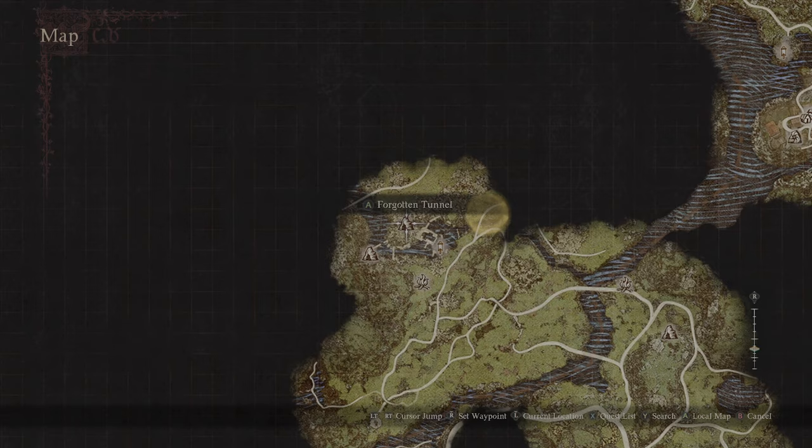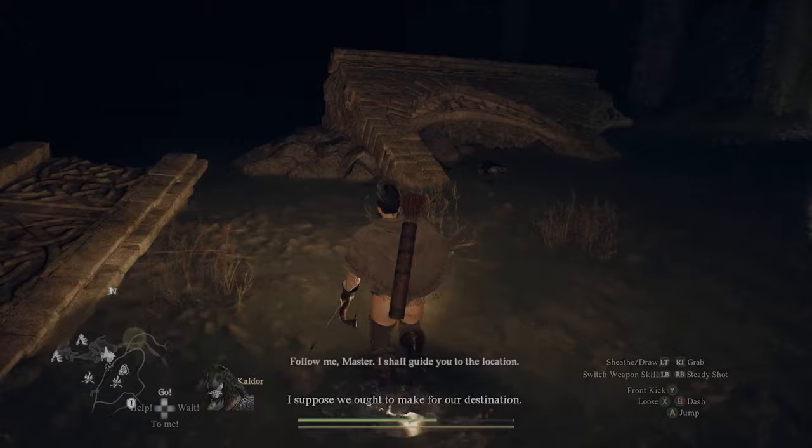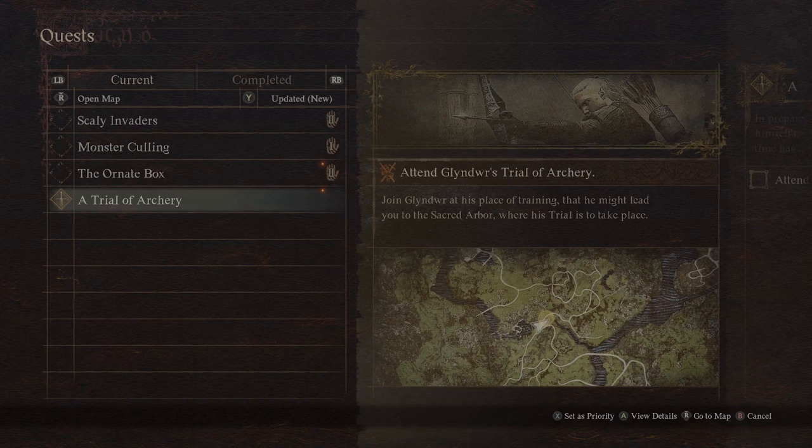The actual location of these mountain ruins is not far at all — very easy to get to and the trial itself isn't very difficult. Once you get close to the ruins you'll see Glendweer hanging out in a pond right next to some ruins. He'll ask you to start shooting your bow at targets hanging right behind you, and as you hit them he will get inspiration to start shooting the bow himself and pursue an elven trial of archery.